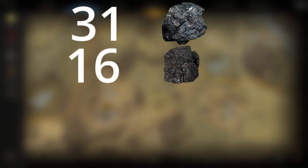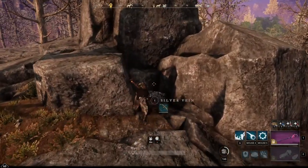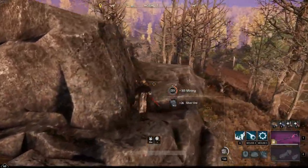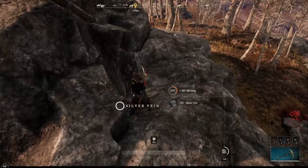In this spot there are 31 silver nodes, 16 iron nodes, 3 star metal nodes, and 1 calcum node to farm. This is quite a small area for such an amazing route. Once you complete the route, you can start again from the beginning since all the nodes will have respawned. This makes this route one of the most efficient in the game for farming silver specifically.